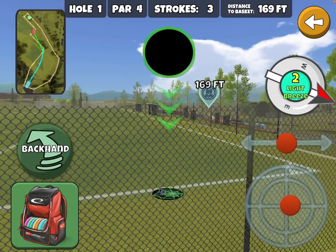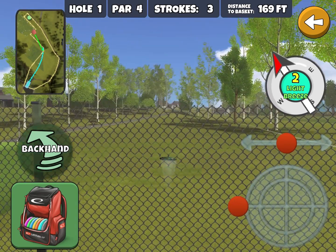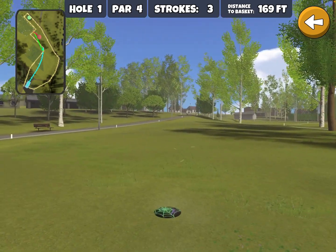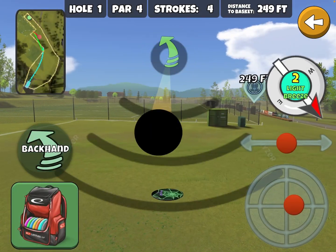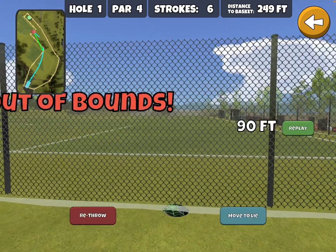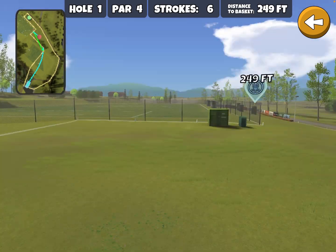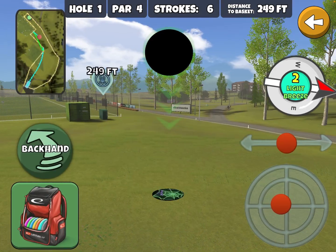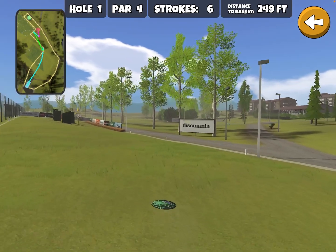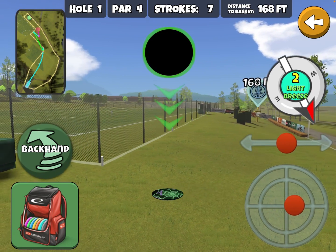If you come too far to the left with your drive and hit this fence, you're probably going to be OB most of the time. A lot of times it just drops straight down, particularly with a drive. The OB line is outside of the fence, so that's what you're normally going to see if you hit that fence — so another hazard there.